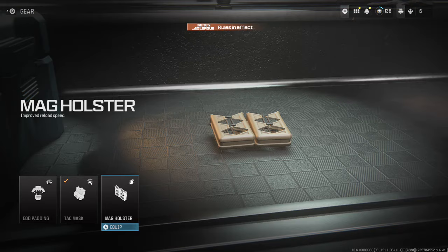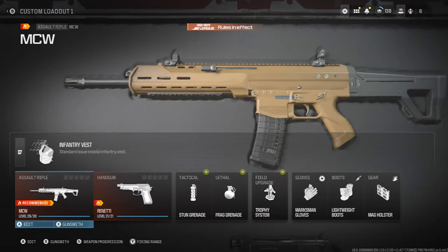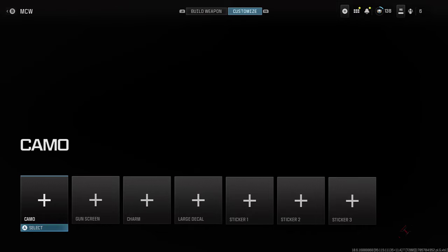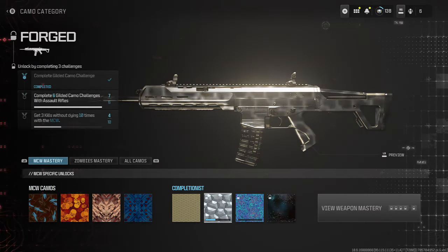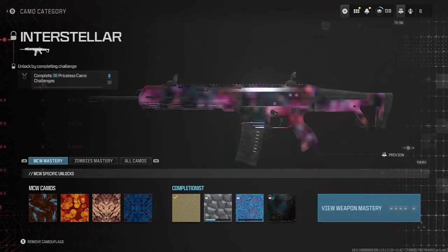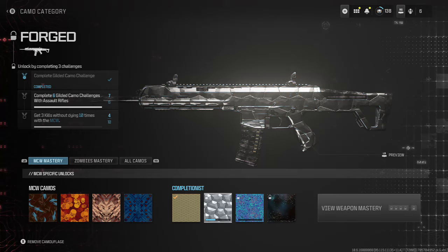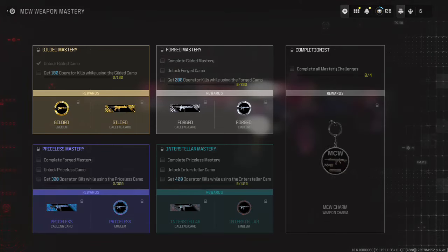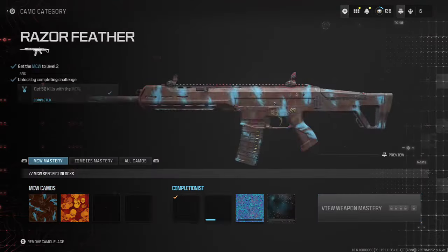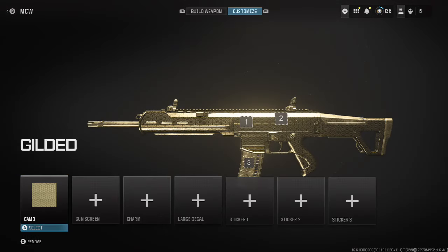Oh, but we get improved reload speed - you know I love a good improved reload speed. Okay so first of all, Gunsmith - can we put a camo on here? Oh we can! We have it gilded, perfect, which is great because we're working on getting weapon mastery. That's great, although I don't know that it would count for this. I wonder if you can get camos - that'd be pretty cool.